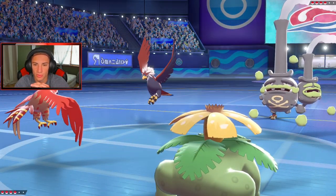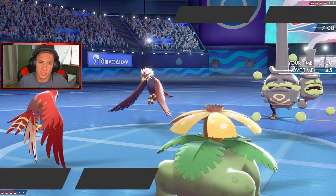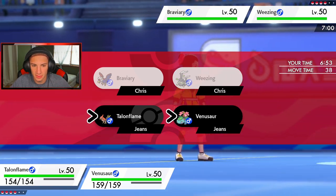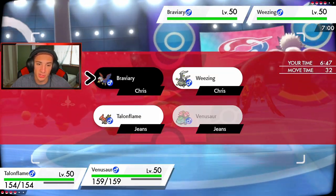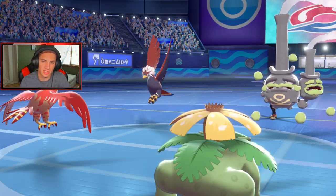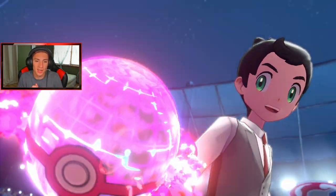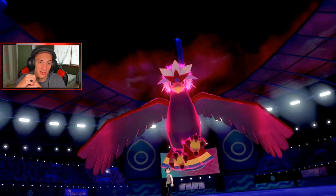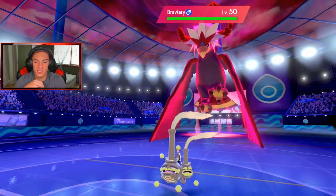He's definitely going for a Brave Bird or trying to take out my Venusaur. Weezing has an Air Balloon too. I could go for Tailwind and have Venusaur outspeed — that could be the play, then just throw something to sleep. Yeah, that's 100% the play: Tailwind, outspeed anyway regardless of Gale Wings. I couldn't have swapped into Torkoal because we wouldn't have had our core ability and Drought wouldn't come out anyway. Tailwind will always help us out — that'll be beautiful.